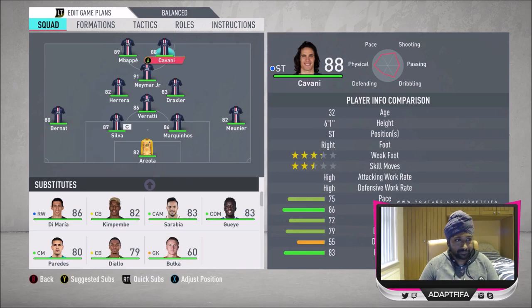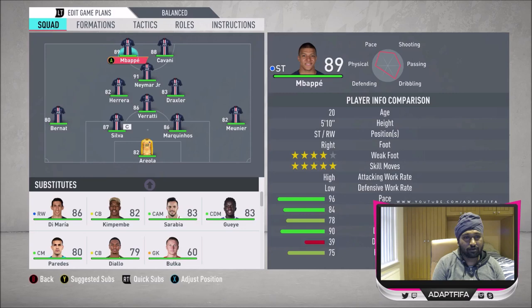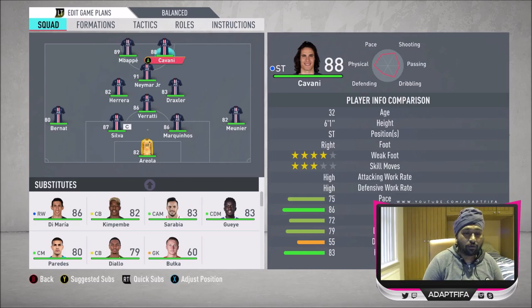Mbappe and Cavani are up front. Mbappe is an 89-rated striker — he's had an absolutely amazing year and nobody on the bench or reserves is getting over him. In the right striker role I've got Cavani. Unfortunately pace is very important in this game so he isn't as good as he should be. Three-star skill moves isn't ideal, but four-star weak foot is important. He's a finisher — more of a target man who you rely on for headers from set pieces.